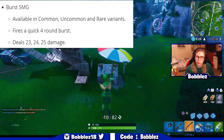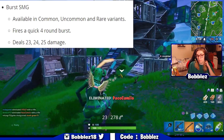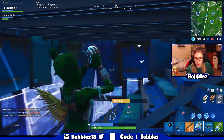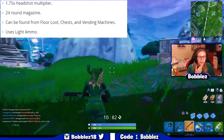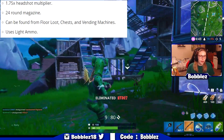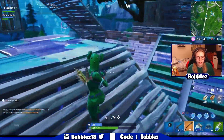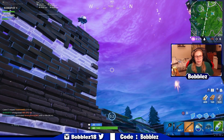It's available in Common, Uncommon, and Rare, which is pretty interesting. I'm hoping that means there will be an Epic and Legendary variant to finish off the full set. Fire rate: fires a quick 4-round burst. Deals 23, 24, and 25 damage — very nice. So if you're hitting your shots, it's going to be a good weapon. 1.75 times headshot multiplier, which is pretty average. 24 rounds per magazine, giving you 6 bursts per clip, which is pretty nice. It doesn't seem too overpowered or too weak. It can be found from floor loot, chests, and vending machines. It uses light ammo like all SMGs, so it should be a nice, easy weapon to find.